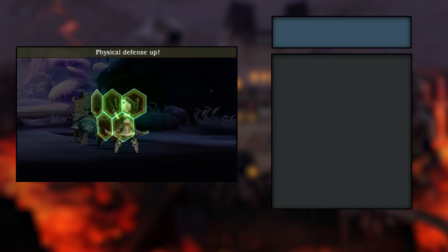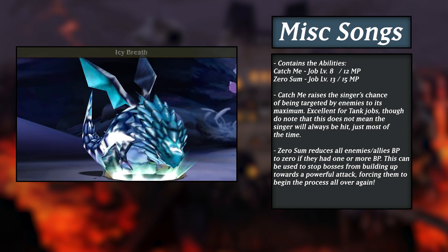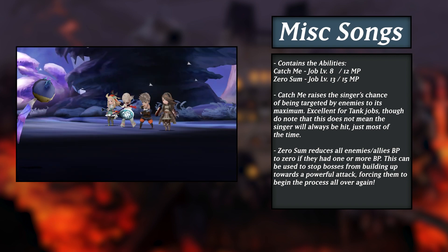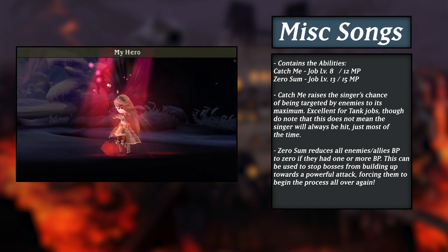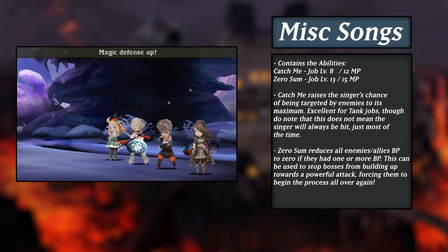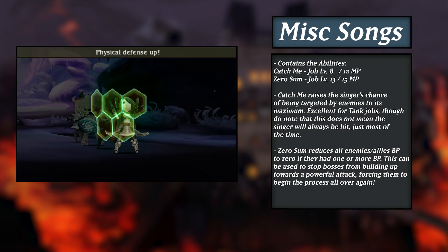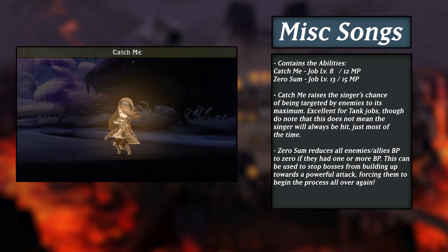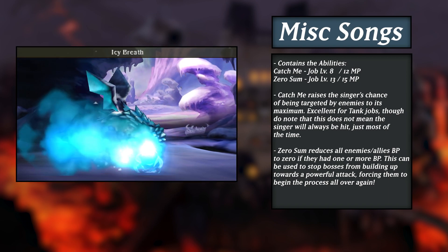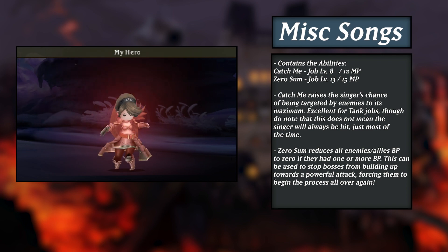The third and final singing category covers songs with unique effects. Starting with Catch Me, this song raises the singer's chance of being targeted by enemies for five turns. Putting this on a tanky character, like a knight, can allow them to take single-target hits for the team fairly often. Note that the biggest downside of Catch Me is that it isn't a guaranteed aggro tool. Even at maximum, there is still a small chance that a hit will go through to an unintended party member. Consider if the benefits outweigh the drawbacks, but it is pretty consistent and you won't see it fail all that often.